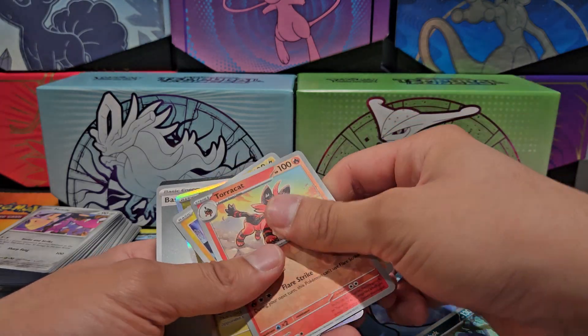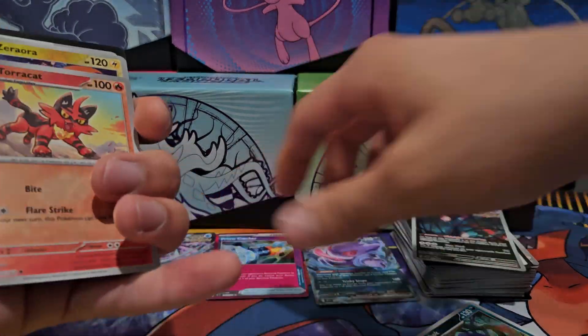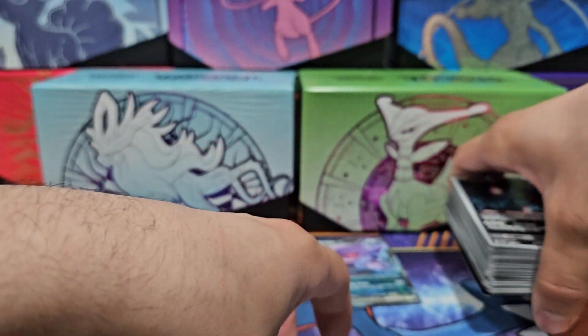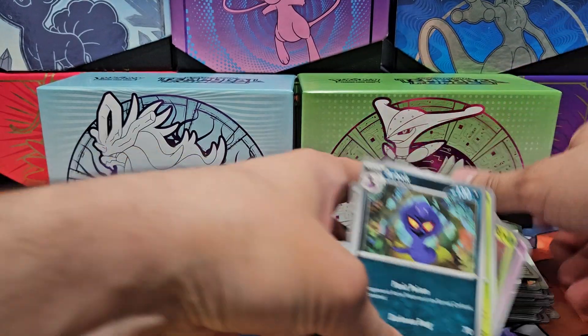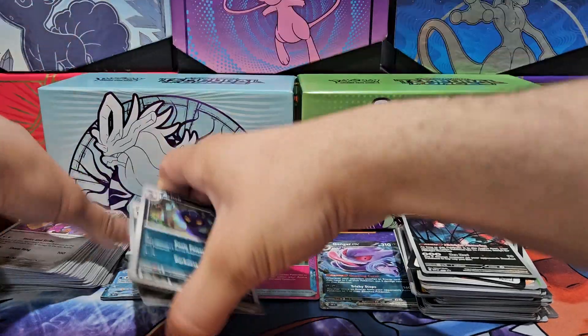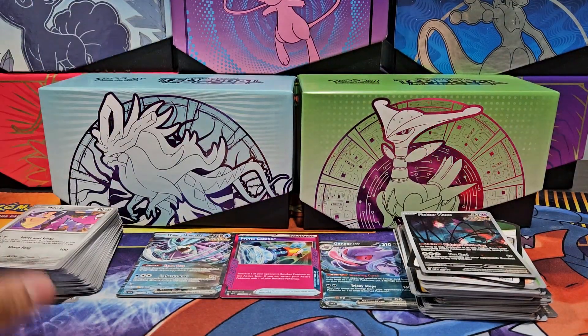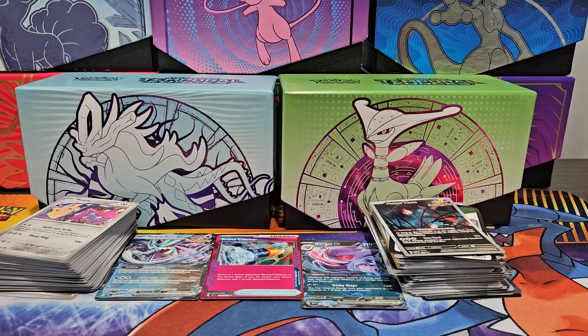Wait a minute — basic energy. Wait a minute, if Wyrdeer was in that box and Cryodont was in that box too — yeah guys, maybe that's why I was pausing a whole lot. For some reason Cryodont and Wyrdeer, you both were in the same box. I had to calm down for a bit.